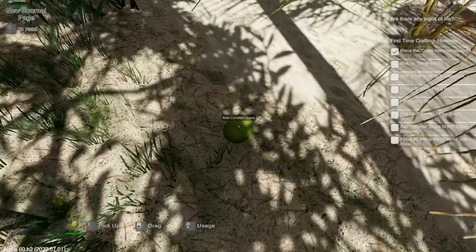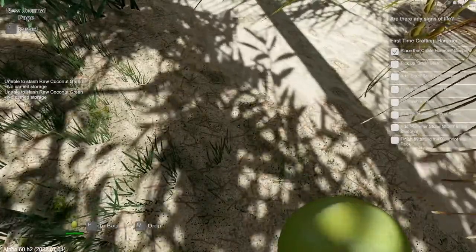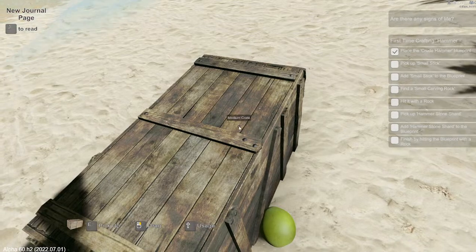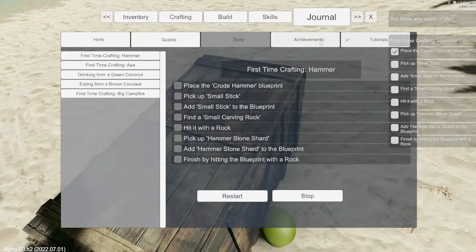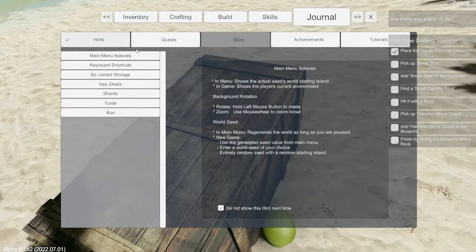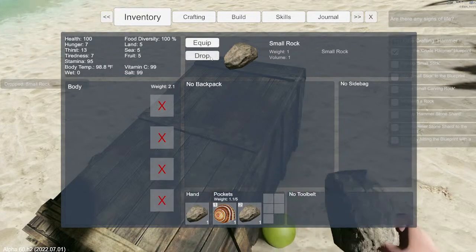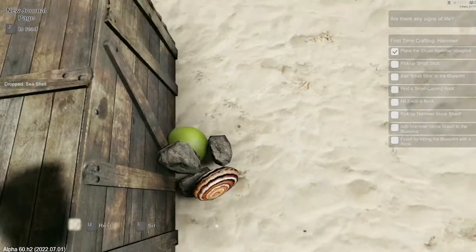Coconut - a raw coconut! Pick it up, put it in my bag. Well, raw resources - can't put it in my bag, but we'll put it over here by the trunk. I still haven't figured out how to use that tab. Crafting, building, skills, journal, tutorials, survive quests. Inventory. Body - nothing. We'll drop that, and we'll drop that. We've got to find a stick.